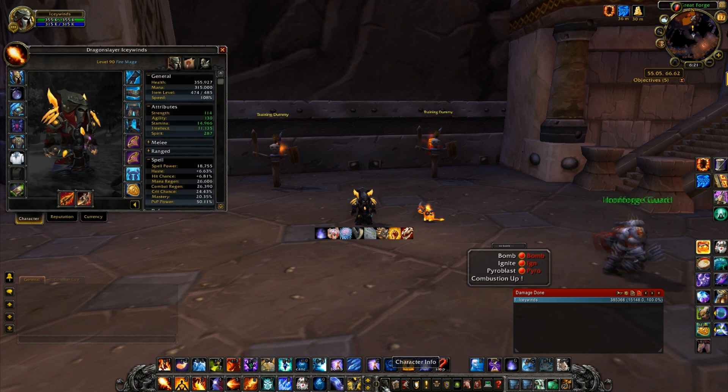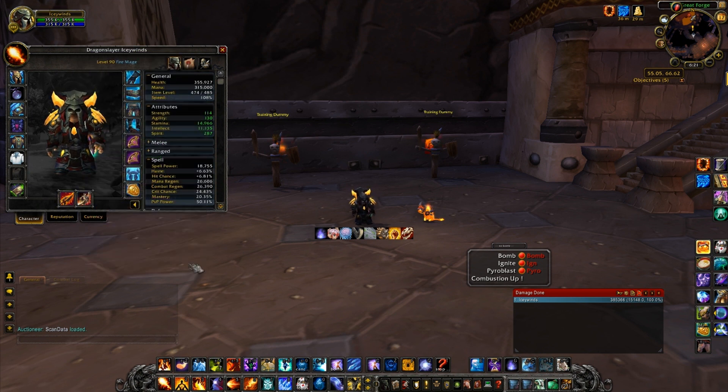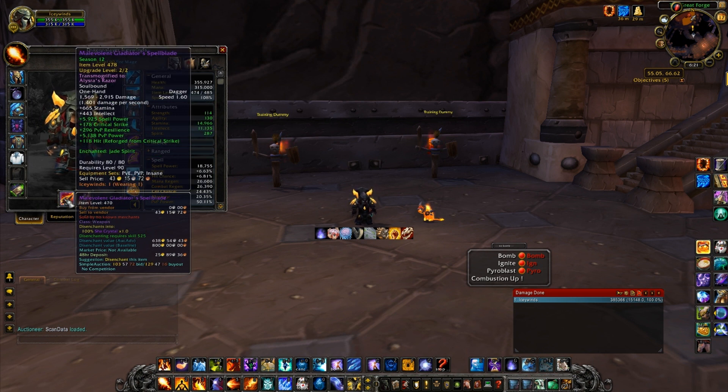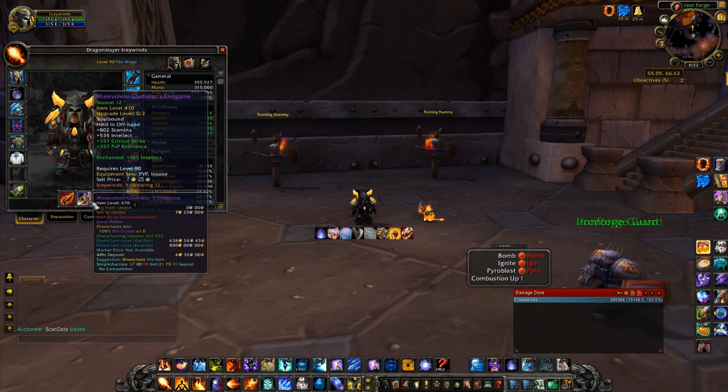First off, choosing your gear. If you're going to be a Fire Mage your number one priority is crit, so keep that in mind. Also, in Mists of Pandaria Blizzard changed the Gnome racial — if you wear a dagger you get one percent expertise, which now gives you hit. So a one-handed and offhand is always better because you can enchant both pieces, and as a Gnome you get one percent hit. That makes the dagger and offhand your only choice over a staff.